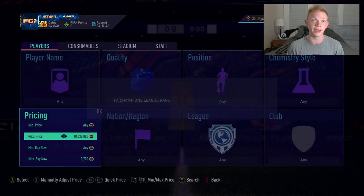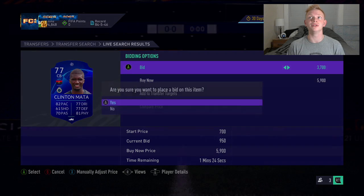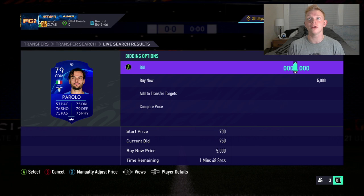What I like to do is mass bid on these cards. I find it fairly easy to mass bid and pick them up. A lot of these cards just won't have bids on them, so I like to pick a price and mass bid on every single card at that price — I'm going to go 3,700 for every card here.